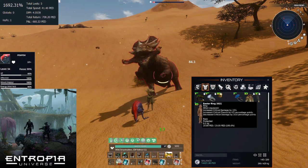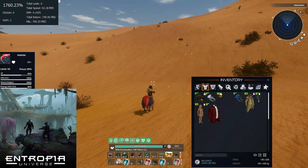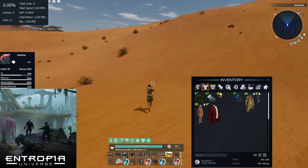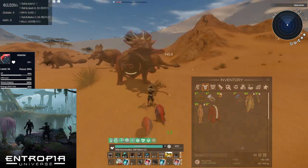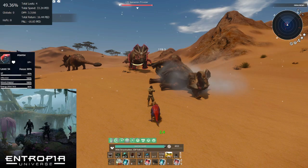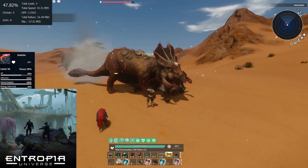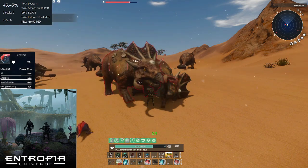Now we will show you what the DPP difference is when we don't use our ring setup to get buffs. We will reset the tracker so you can see what the DPP is with the new setup. As you can see with this setup our DPP goes down to 3.3 — still not bad but there is a significant change without the rings.